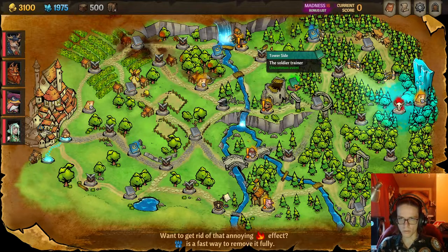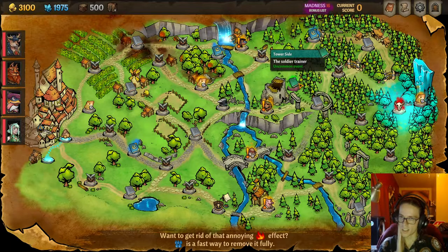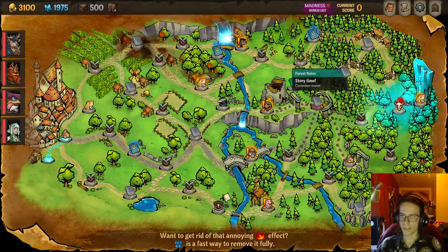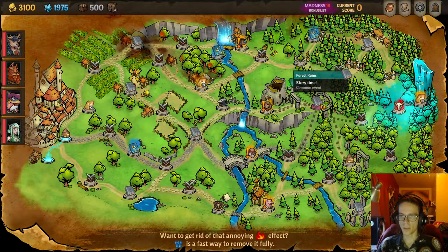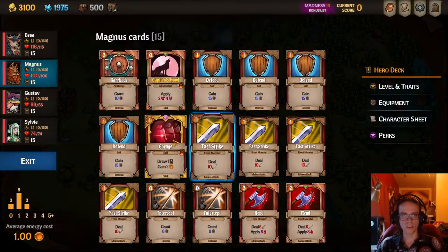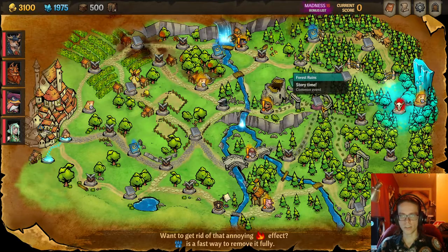If you get the boon, you get a little bit of score. I'm not 100% sure how much it affects the final score — that's up to debate, I haven't tested it yet. Recently I found out that if you go down to the story time and fail one of these events on purpose — preferably using Maggie with no defense cards — you get a burning itch, but you get to have an extra fight.